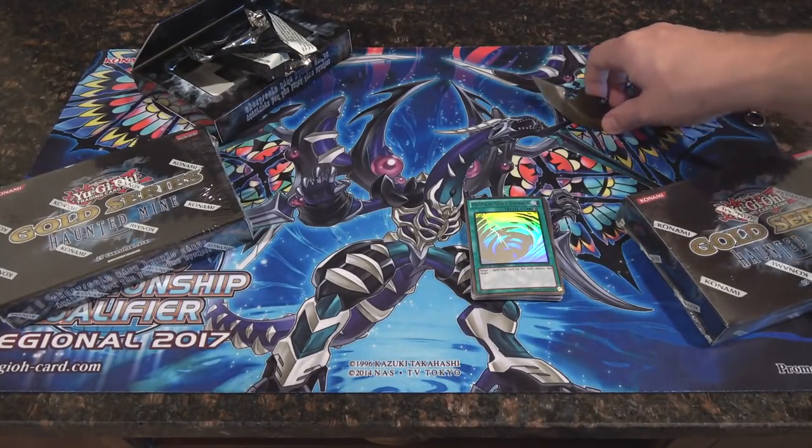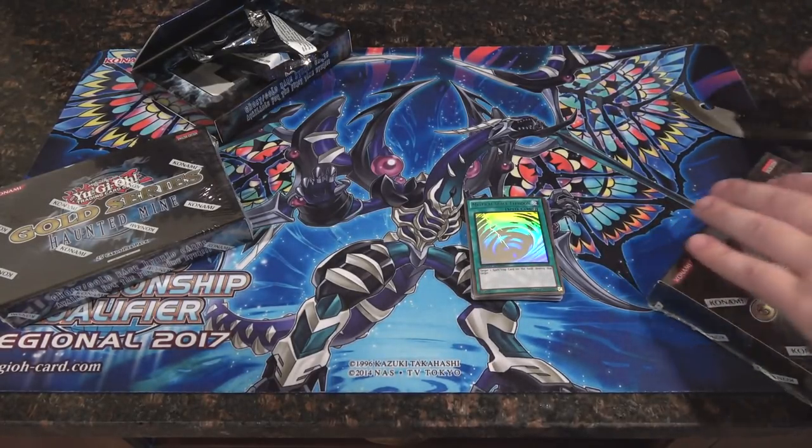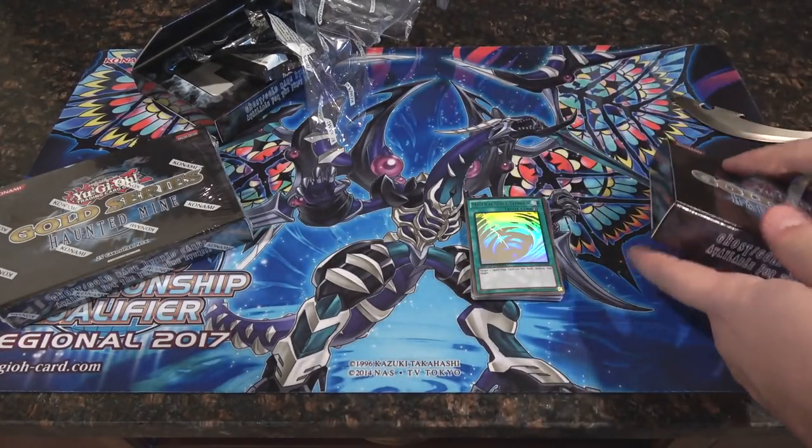Mystical Space Typhoon is probably one of the better ghost rares to get. I think the best one, the most expensive one, is Blue-Eyes White Dragon — you can get Blue-Eyes White Dragon in this set. I think it might be the tablet artwork, or maybe the earth artwork. If we get it we'll see.